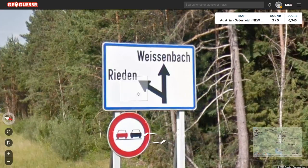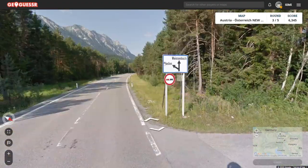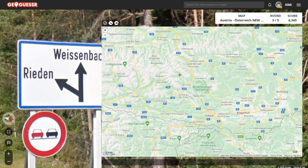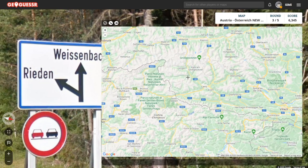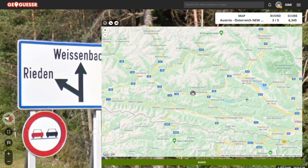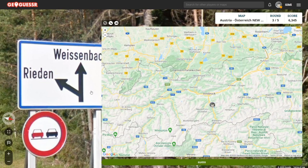We have a sign here and we're going west towards Weissenbach and south towards Reiden. I have no way of knowing how big these places are, and again these are very generic names. Unless I spot it on the map, I'm probably just going to guess and we'll move on to another game.